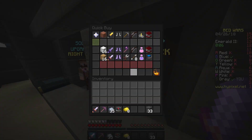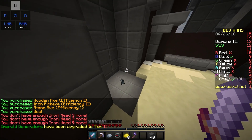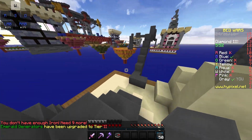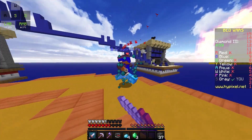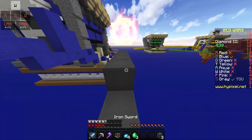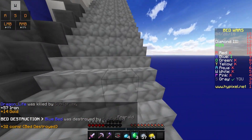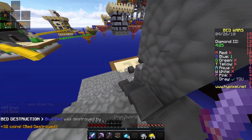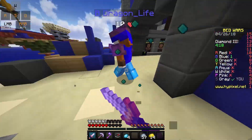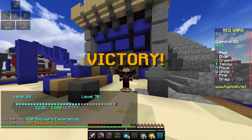I'm now gonna rush blue, and yeah this should be an easy game — we just have to eliminate one guy instead of twelve, which is really insane. There goes blue's bed and now we can just PvP him. I don't know why he's using his pickaxe but anyway, that was a fairly easy game. That is the best defense for you guys in Bed Wars.